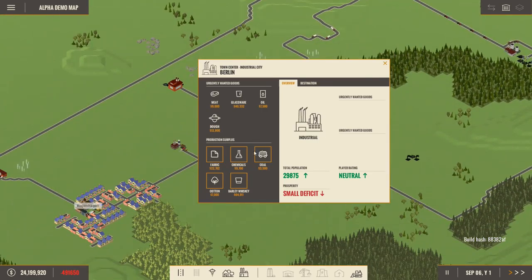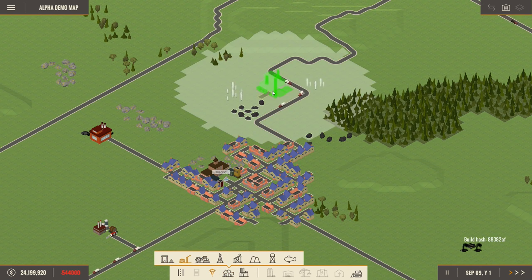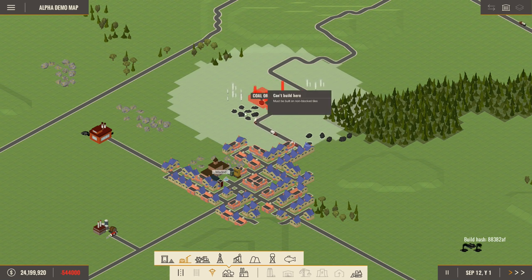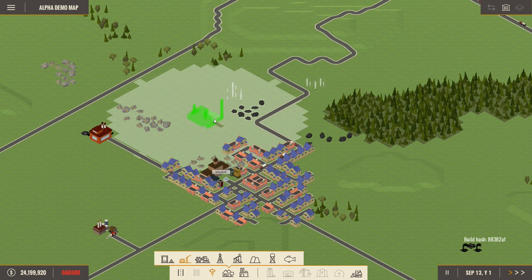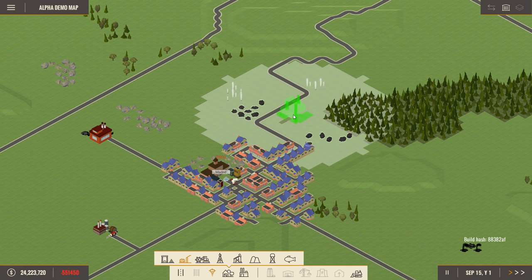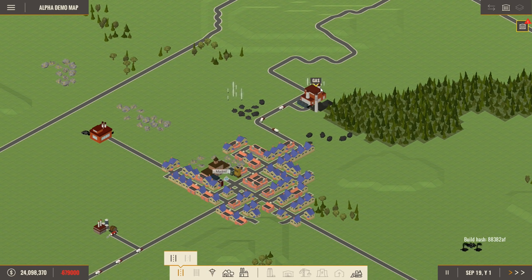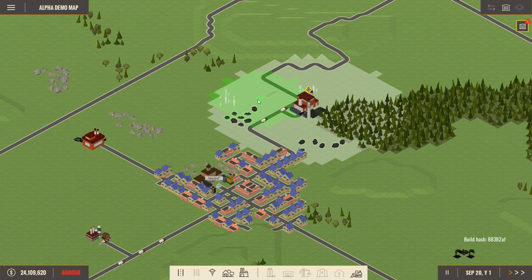Madrid wants beer, so why don't we set up a brewery and see how that goes — right in between the two cities. We've also got coal in the area and Madrid wants it, so we could set up a coal mine. I can position it so I can get both resources in the same area — that's perfect, I can get both resources and have lots of coal harvesters. A big coal industry going!